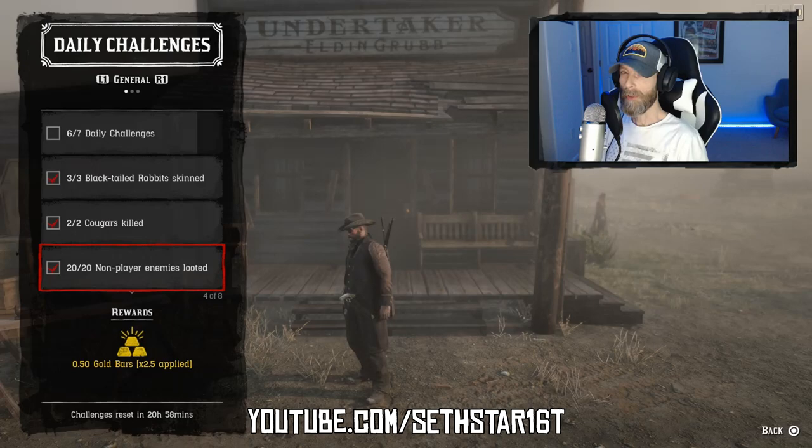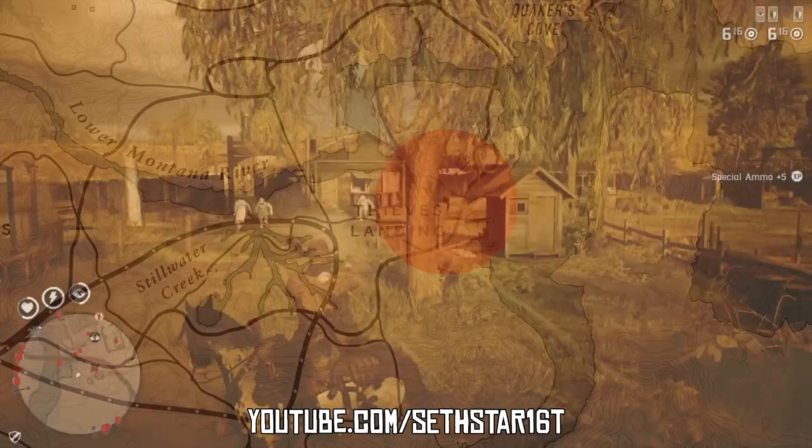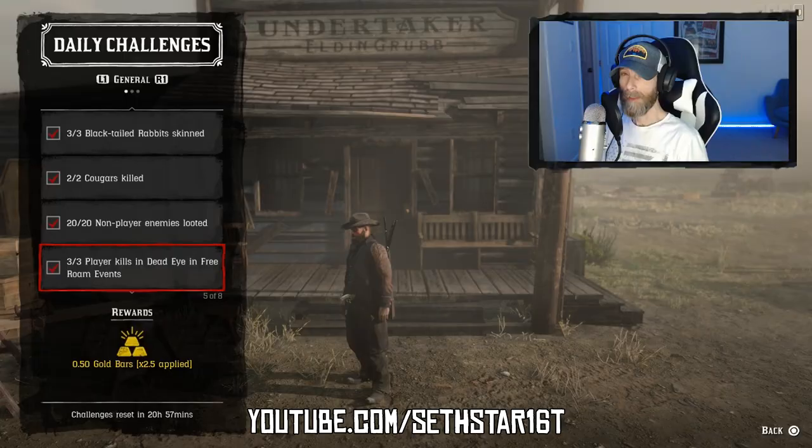Or you can hit up the Del Lobos at Thieves' Landing, clear out the town and start picking pockets. Number four: player kills in dead eye in free roam events — check the free roam event schedule and get three kills while in dead eye.